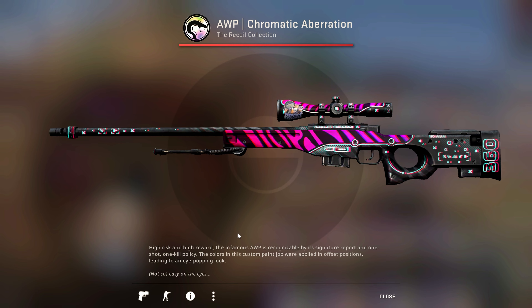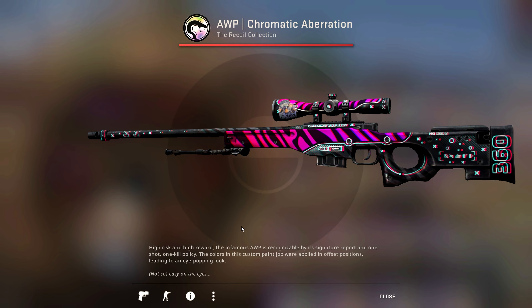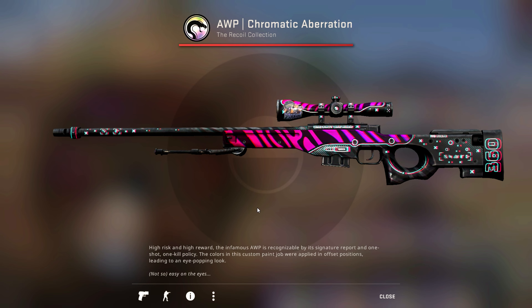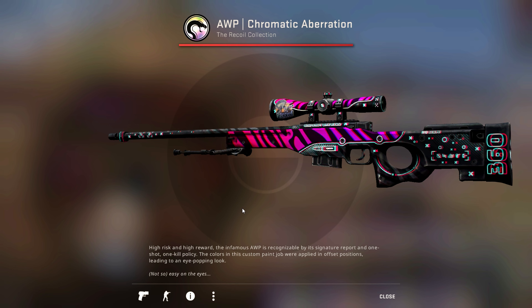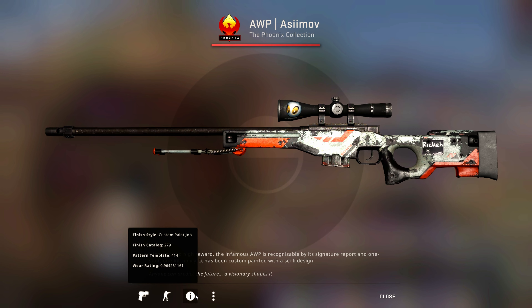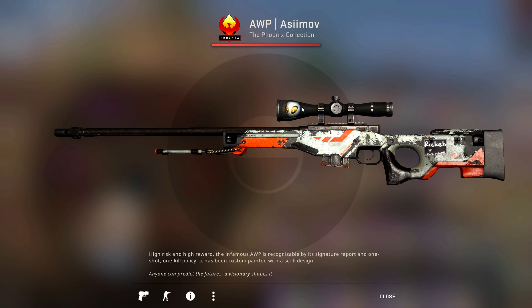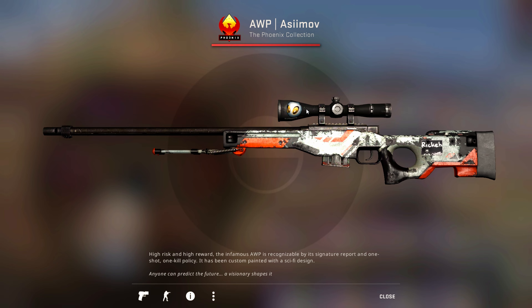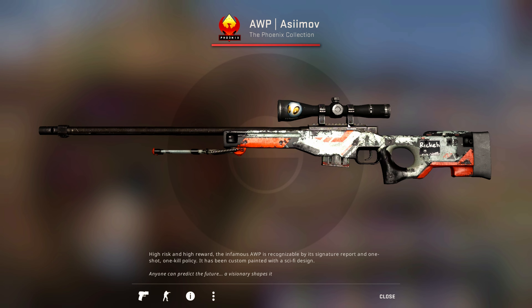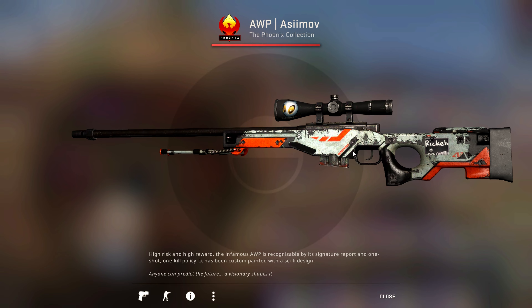There's also the AWP Chromatic Aberration, which I picked up more recently because it was fairly cheap with a good float — it's not a terrible skin either, though they could have added something better to the case. Last but not least, I have a 0.96 float AWP Black Laminate with a Katowice 2014 Dignitas non-hollow on scope. It's not a perfect black scope because there are a couple little paint specs here and there, but for the most part it's fairly clean. This is the first Black Laminate I've ever owned and I kind of like it.